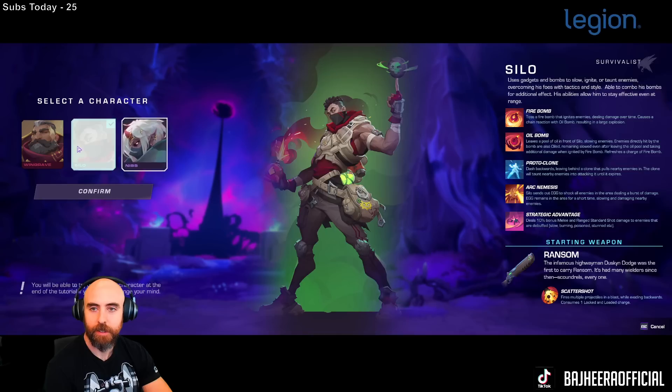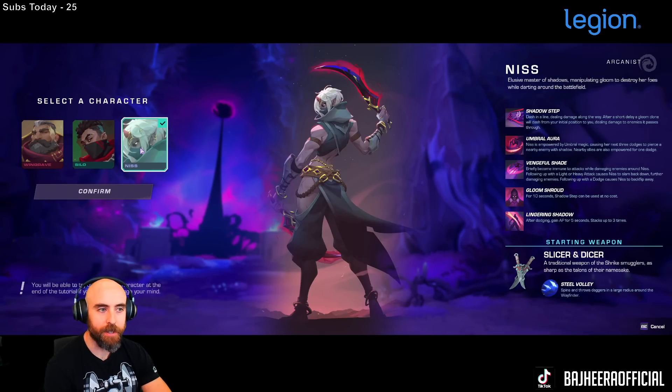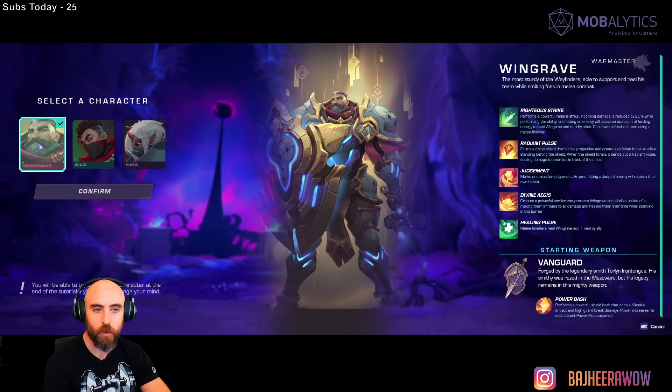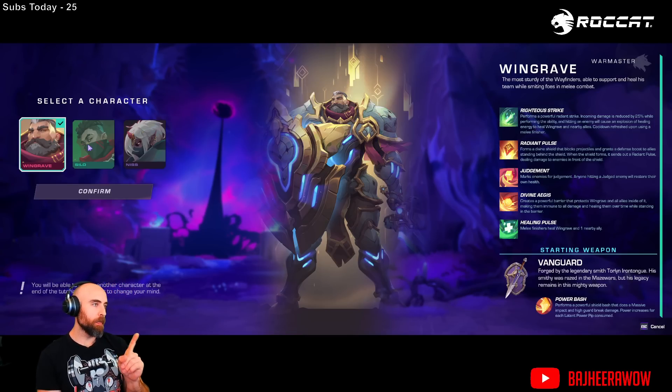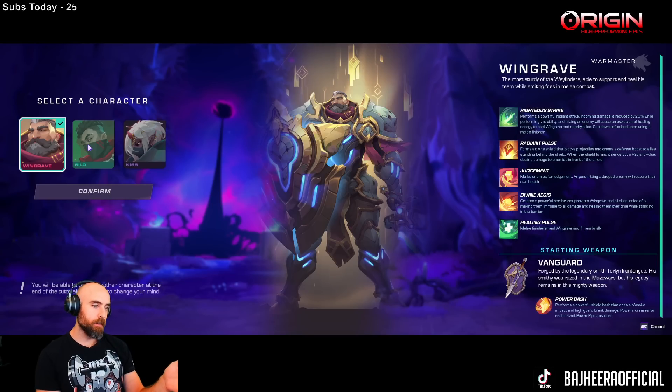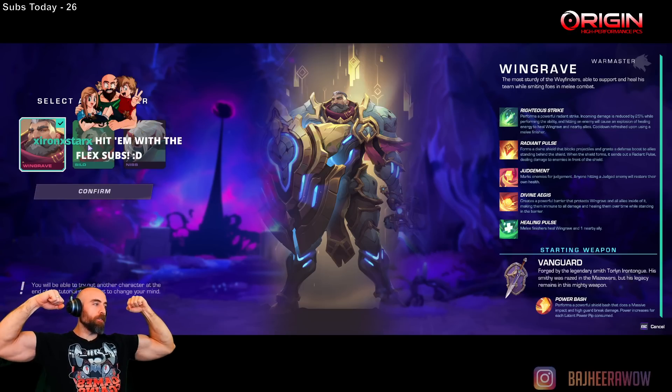Silo sounds awesome, the shadow class sounds awesome. I am ready to go with Windgrave — he just looks so cool. The cool thing is the game is built around leveling and playing different characters with different weapons and trying different combos. You start with one character and grind up resources to unlock other characters. So you kind of pick one and then use that character to farm for other characters, which is awesome.